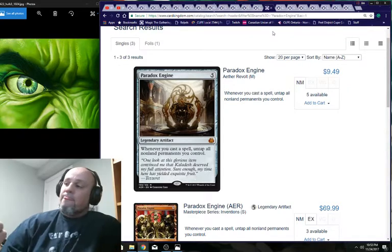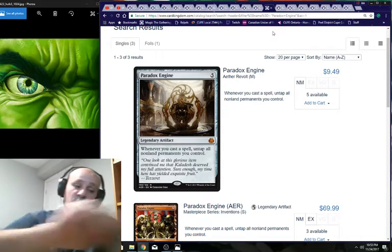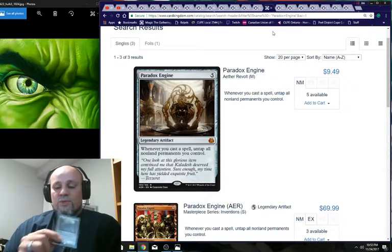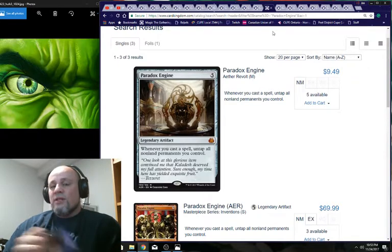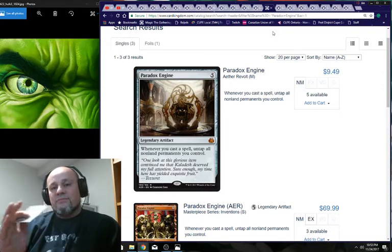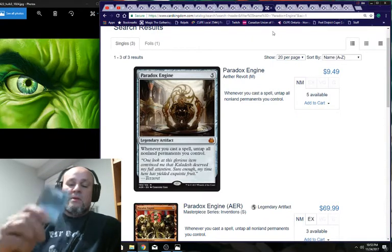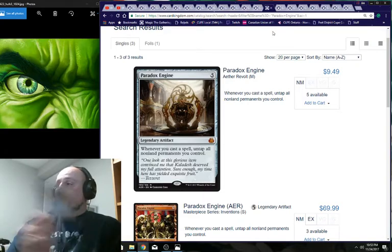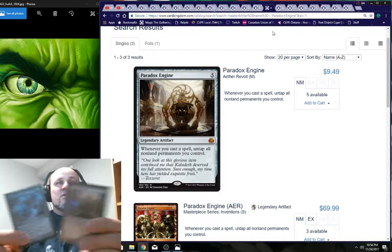So tap mana rocks for mana, play a spell, untap everything. If you keep playing Spine of Isha over and over, tapping for mana, you go infinite. I've been a bit disappointed with this build because I'm not getting to Paradox Engine efficiently enough — maybe the deck is reaching in too many directions instead of being focused on one plan.